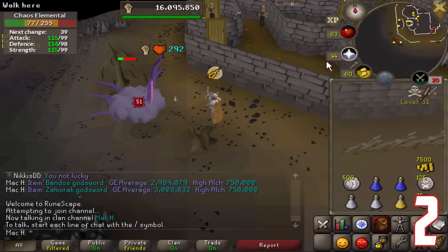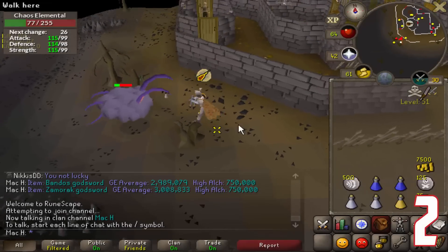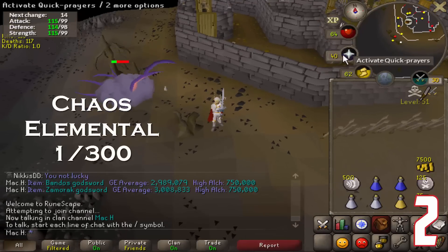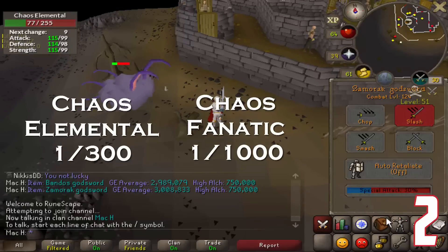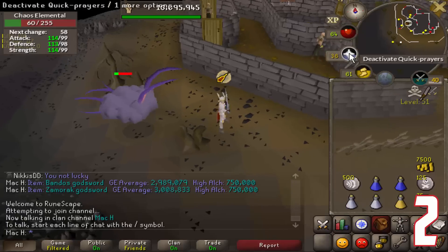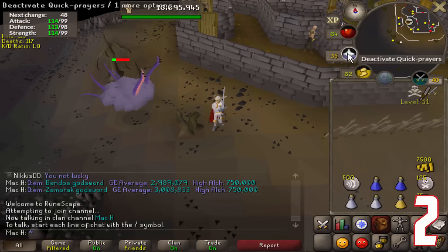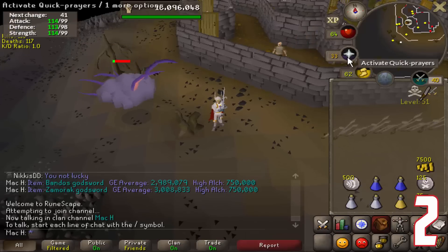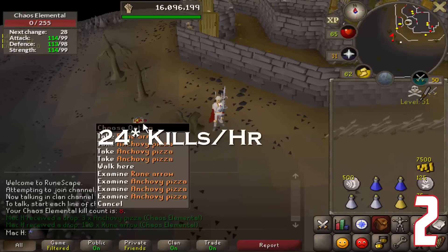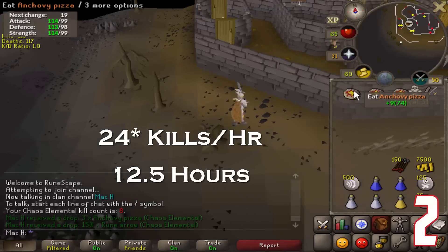Coming in at number 2 is the Pet Chaos Elemental. The Pet Chaos Elemental has two different ways a player can receive it: one from the Chaos Elemental boss at a 1 in 300 drop rate, or two from the Chaos Fanatic at a 1 in 1000 drop rate. These methods are mutually exclusive and, unlike Jad, a player receives no benefit from using both at the same time. Therefore it is most efficient to just camp the Chaos Elemental. The Chaos Elemental can be safe spotted, as you can see, and a player can get roughly 30 kills per hour, meaning only approximately 12 and a half hours is needed to obtain the pet.